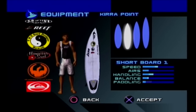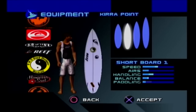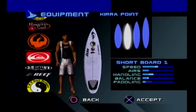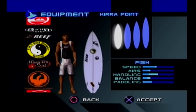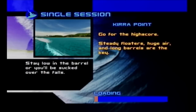Oh, you get to pick boards - that's kind of cool. Fish, Gun. I said this in Kelly Slater, that you should be able to customize your board. The stats all just get worse. Maybe it has to do with the place you're in - certain waves are better with certain styles of boards. That's pretty interesting if the game tells you that.